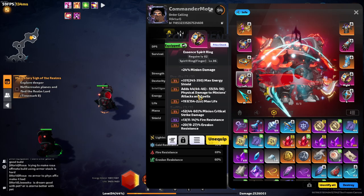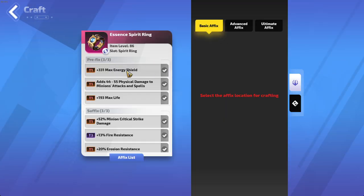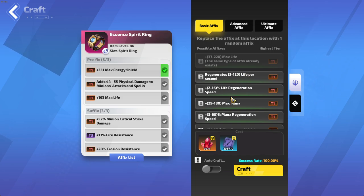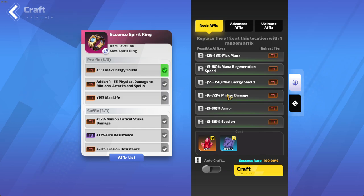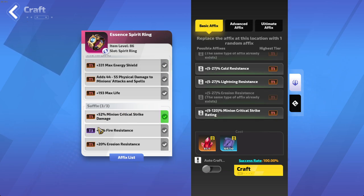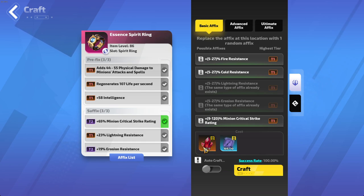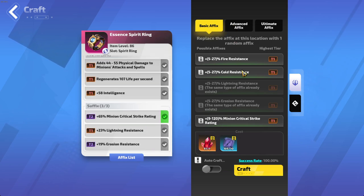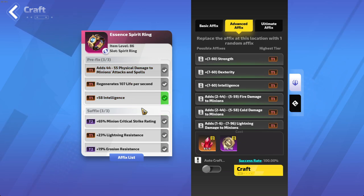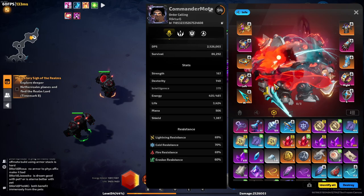What I'm getting here is minion physical damage, added physical damage, max life, and max Energy Shield — you can get something else here. If not going hybrid, which I probably would not go, you'd want life regen speed, or just flat minion damage or armor. For suffixes, you definitely want minion crit damage and two resistances. I can't roll minion crit damage here because I have advanced intelligence with the physical, so that's why I have crit rating here instead.